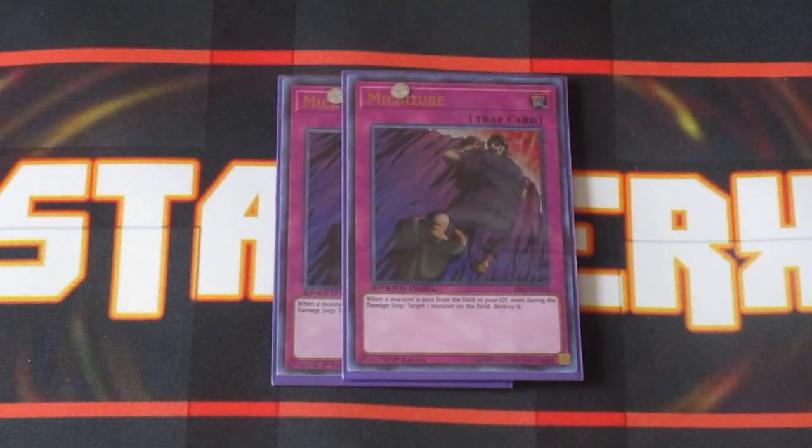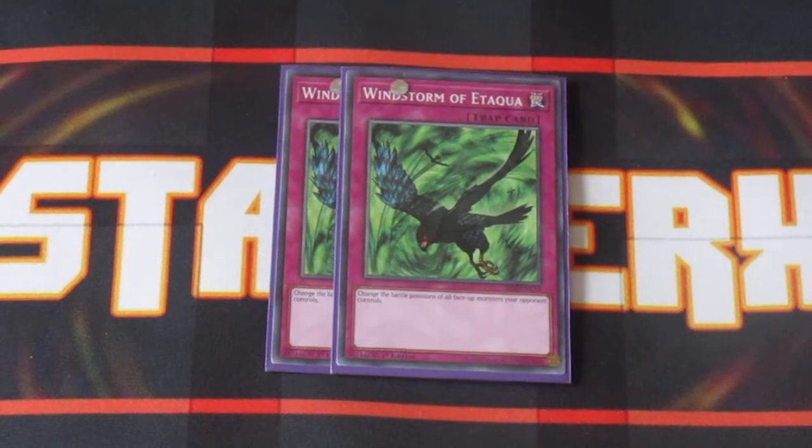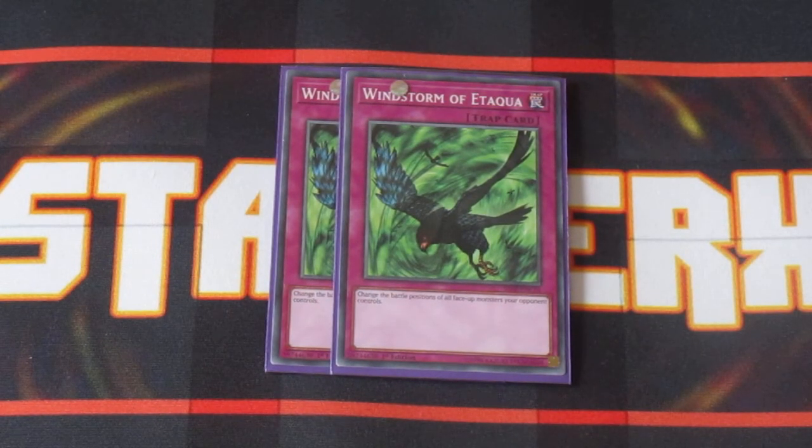Two copies of Michizuri — when a monster is sent from the field to the graveyard, you can trigger it and pop another monster on the field. Great control-based card. And to help protect your board, Windstorm of Etaqua basically turns all monsters on your opponent's field into the other battle positions, so you can gain access to their weaker stats or at least access to their life points.